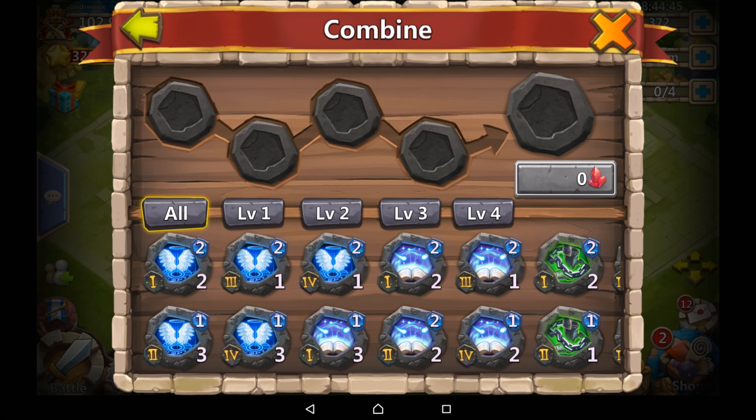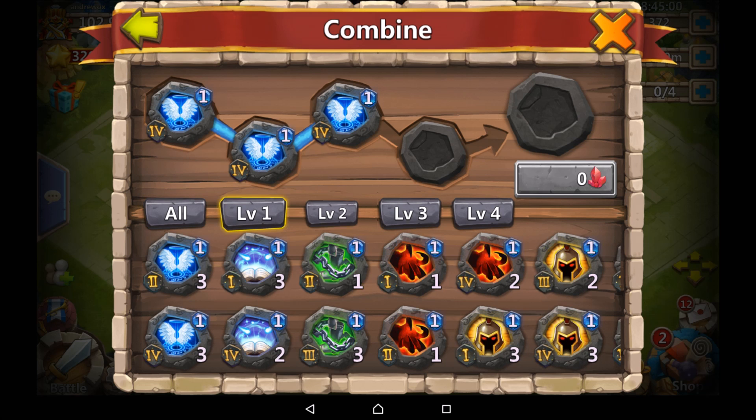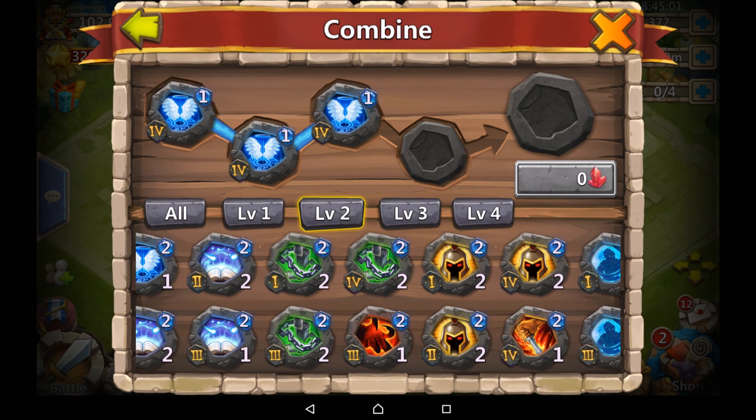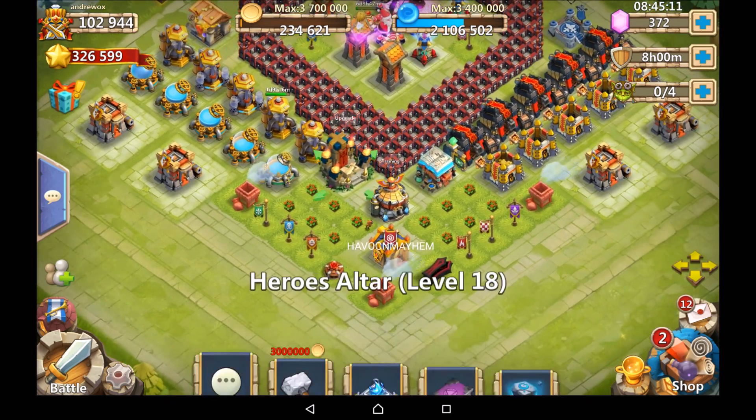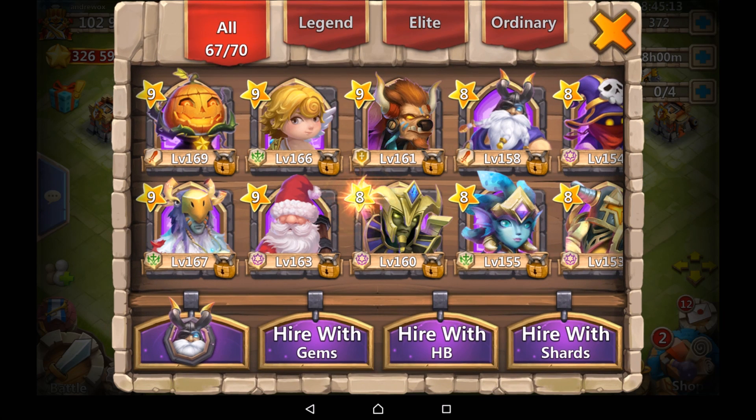Now you can see the combine feature. I've got three versions of this level four Revive crest — I'll need a fourth one in order to level it up to level two. This works across the board: you need four of a level to make the next level up, four level twos to make a level three, four level threes to make a level four, and so on. All of this provides your hero with more attack and more health as you upgrade them.